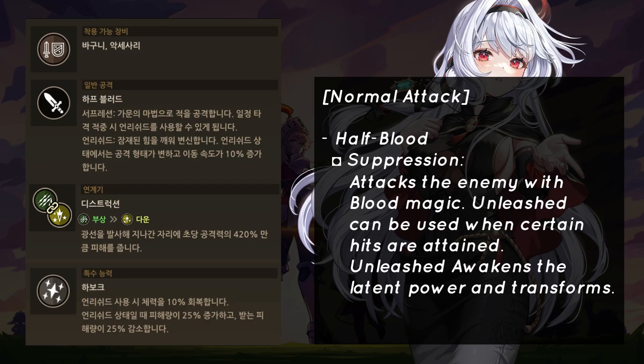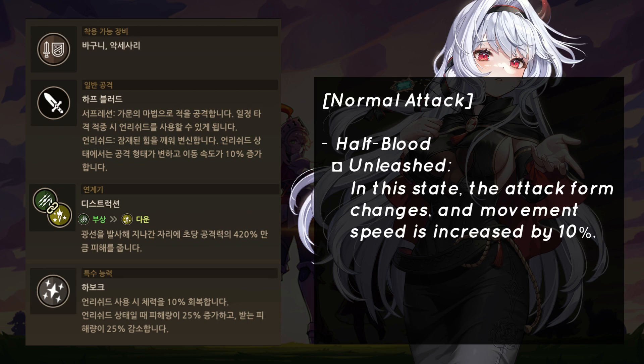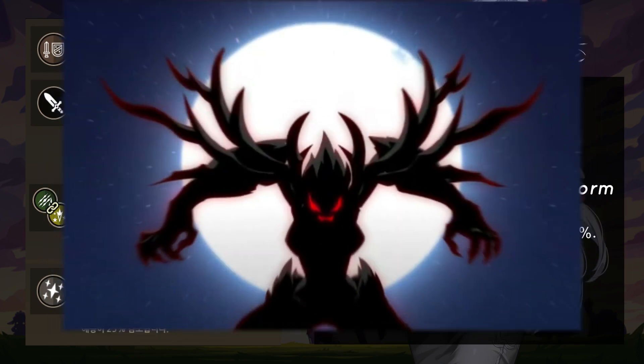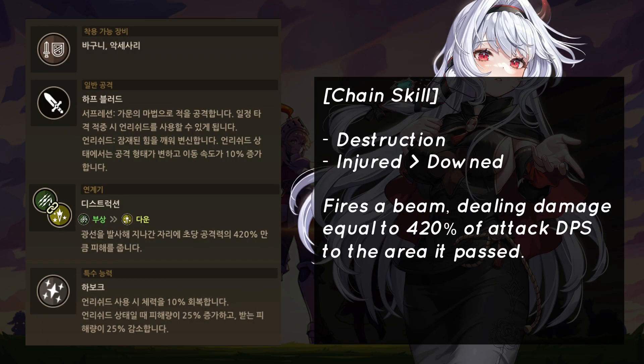Unleashed can be used when certain hits are attained. Unleashed awakens the latent power and transforms. In this state, the attack form changes and movement speed is increased by 10%. It looks like Rue's transformation from her story. Her chain skill is called Destruction — it is injured to downed, and fires a beam dealing damage equal to 420% of attack DPS to the area it passed.